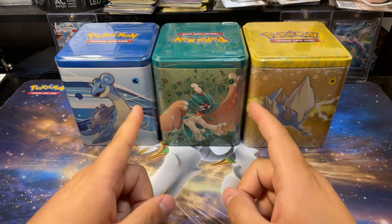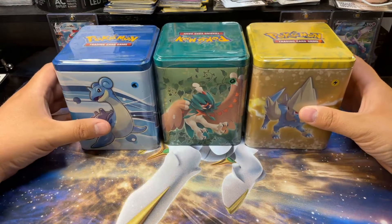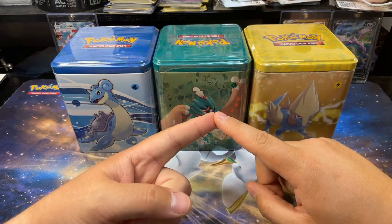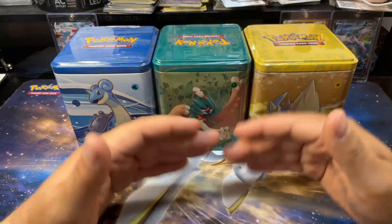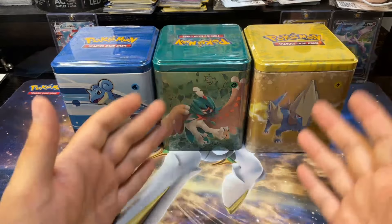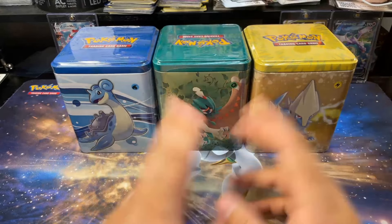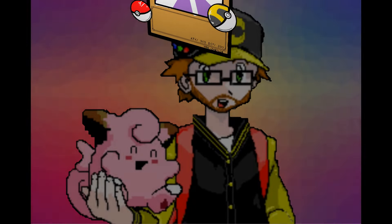Hey, what's up guys, Jay Zab here. Today we're going to be opening these three stacking tins. These tins actually used to have Evolving Skies in them. Now I believe they have two packs of Silver Tempest and one pack of Lost Origin. We're going to open these three, see if that's the case, and try to pull some awesome cards. If you like content like this, consider subscribing to the channel — it's free and it helps me out immensely.